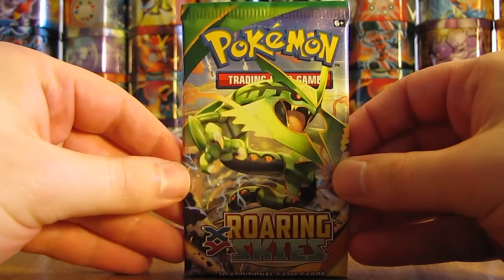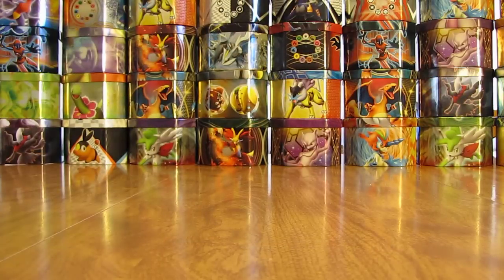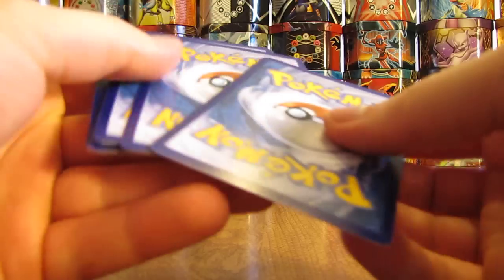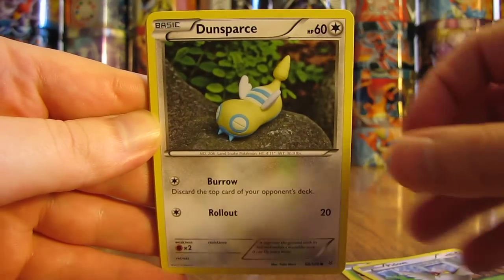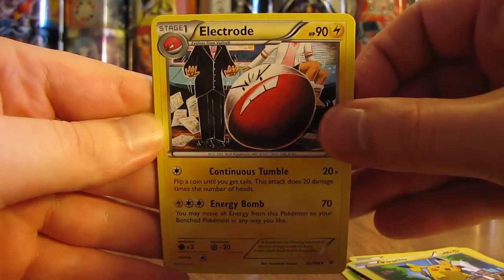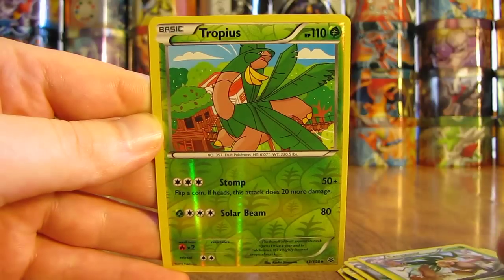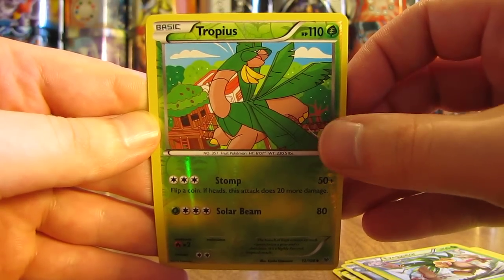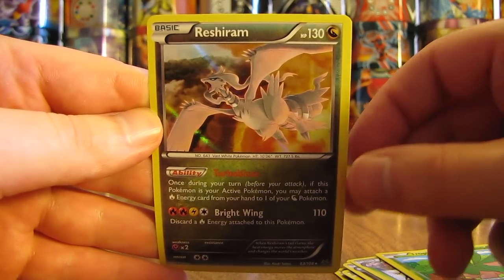I'll start off with a pack that has Mega Rayquaza on it. That's the card I'm hoping for most — the Mega Rayquaza EX Full Art. The first pack starts off with a Nincada, Pidove, Dunsparce, Voltorb, Pikachu, Electrode, Altaria, then an Exeggutor. The Reverse Holo is a Tropius, which is an uncommon card. And the first rare in the second half of the box is a Reshiram Holo — a very good pull right there.